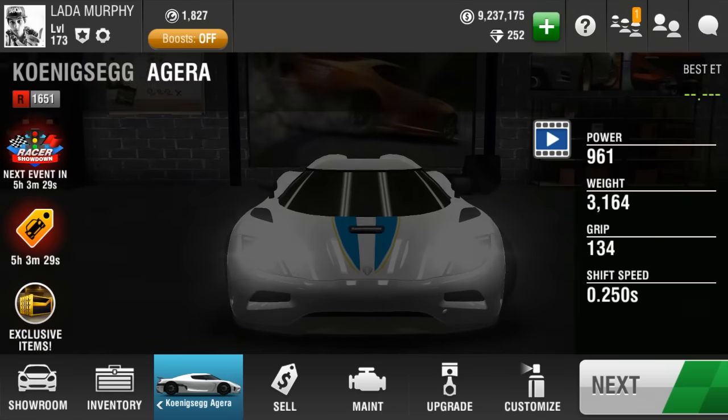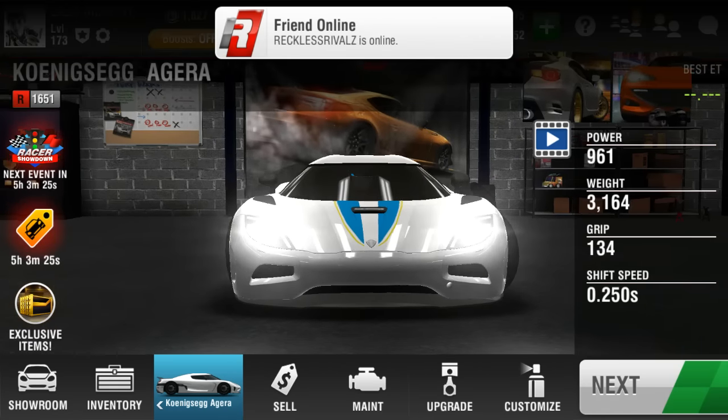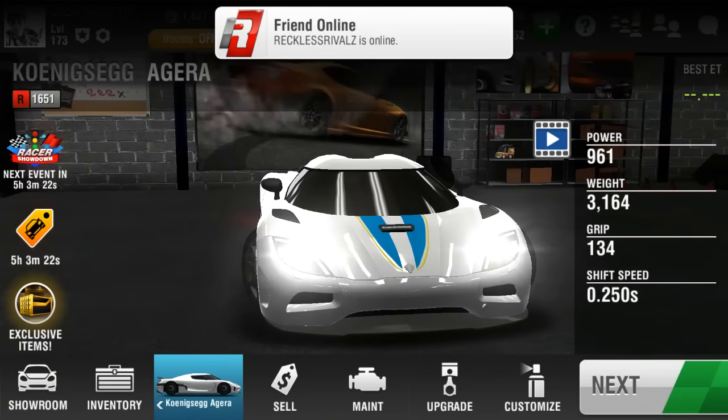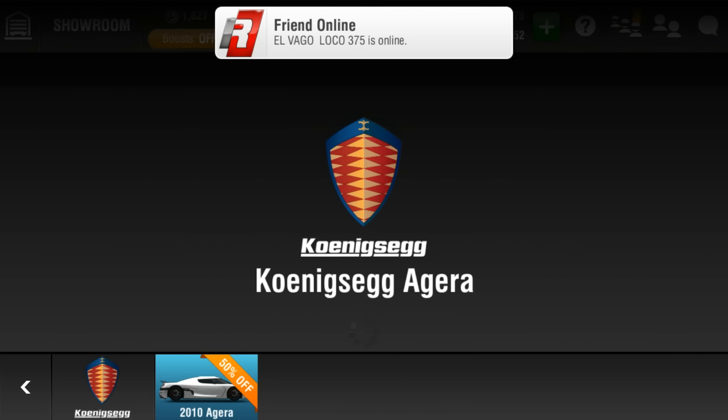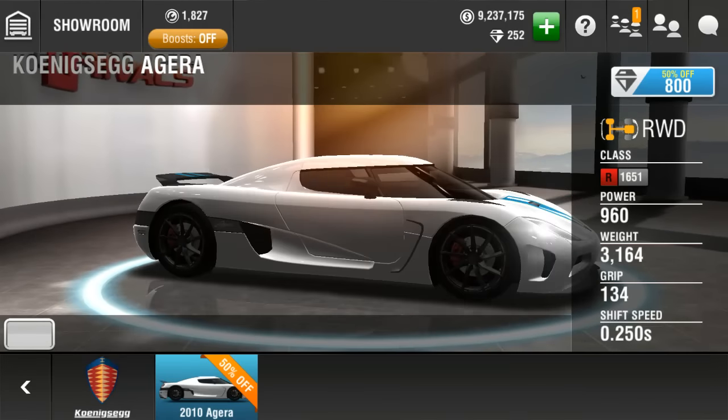This video is gonna be on the Koenigsegg Agera. It's a new Class R car that's been added to the showroom. Right now there's about a couple hours left on the sale, but probably by the time this video is released the 50% off will be gone and it will be at 1600 gems. I'm gonna purchase a couple more later for some friends that wanted it - not gonna buy for anyone else, as the friends I'm buying it for are VIPs.